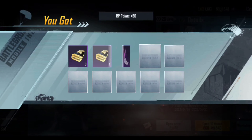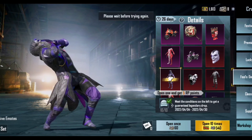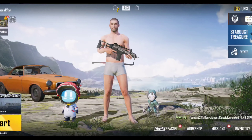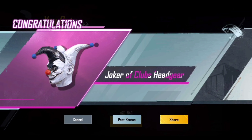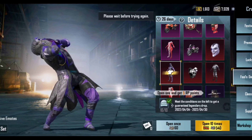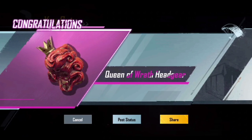Coupon scrap, coupon scrap, and coupon scrap — nothing else. Where is my luck? Loaded another pack of UC. Got the Joker of Clubs headgear again, which I already had. At this point I really felt like giving up. Got the queen of red headgear. Apart from coupons, I didn't get anything.